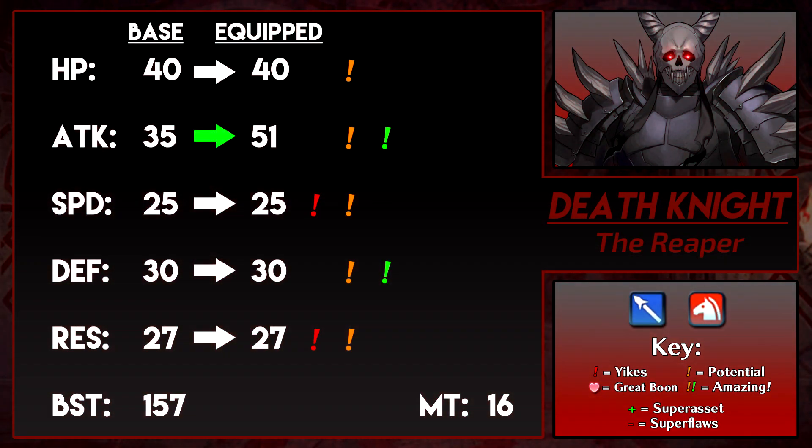Death Knight, the Reaper, rides into battle as a Lance Cavalier. That's a very saturated class, and the Death Knight kind of excels — eh. Taking a look at his stats, they don't give off a powerful vibe, except for his attack at base 35. That's pretty good with his 16 might Lance, which pushes him to 51 attack. 51 attack is good, but nowadays we see a lot of units who can reach that with ease. But those are banner units — there aren't too many free units who can reach that attack, so Death Knight is good in that aspect.